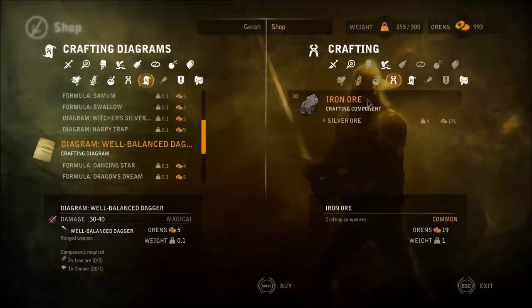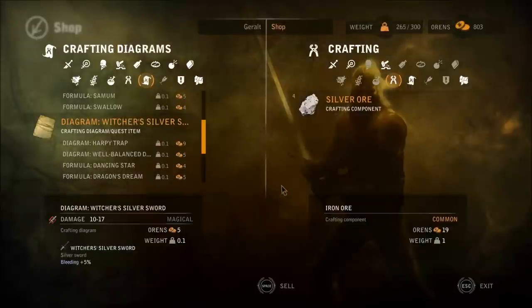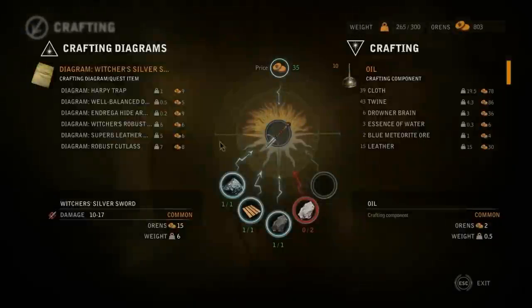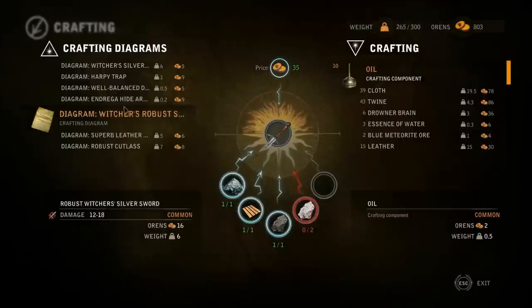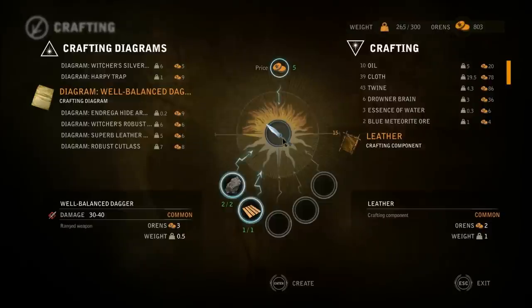I got 190 orbs, I paid 993, so that's a fair deal. After that, we talk to him again — craft me an item. I want the well-balanced dagger. I need 2 iron and 2 timber and it'll cost me 5 orbs. And I've got plenty of iron, as you have seen, so let's craft some.